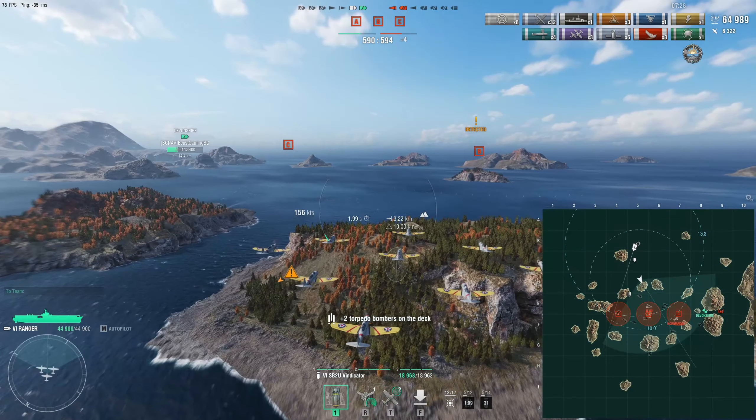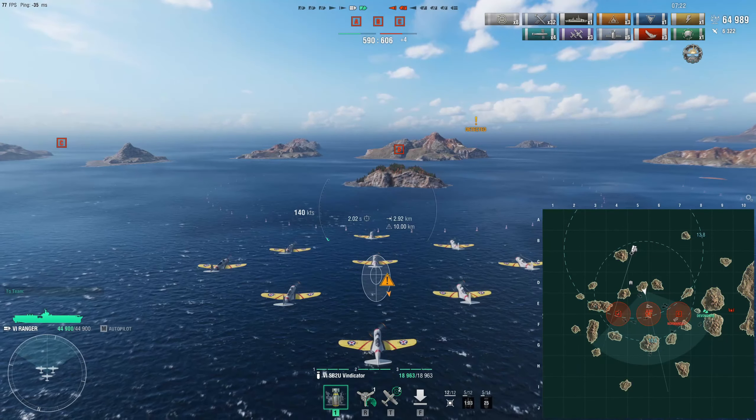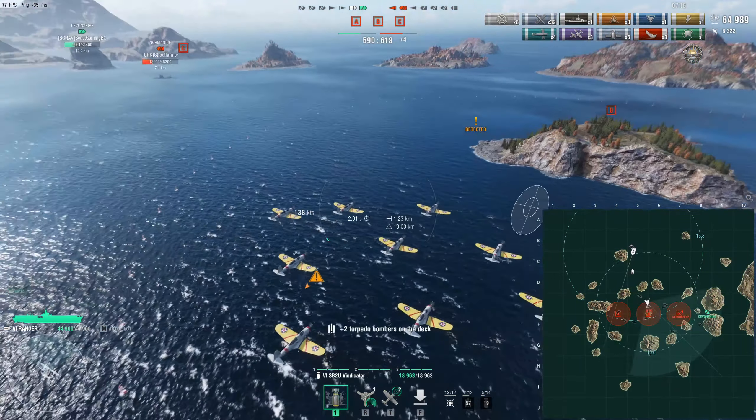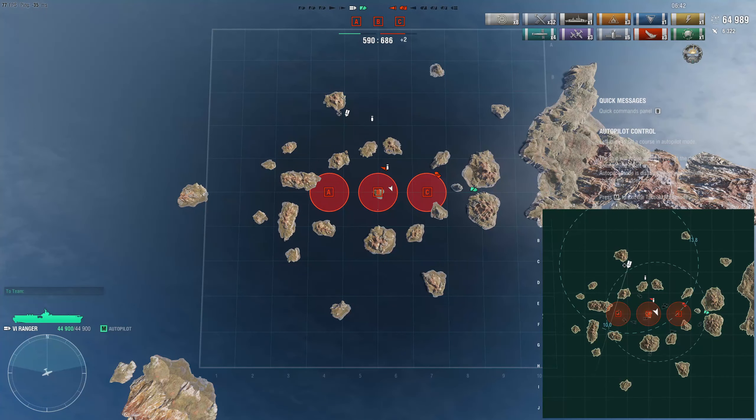Now it's two versus two — the enemy has one Normand and one submarine, while we have Devonshire hiding behind the islands and me closing in towards the A point. I don't know where the enemy submarine is, which is dangerous. Because I see the submarine is on the surface I try another run, but I completely miss. Maybe here having UK carriers with bomber squadrons dropping many HE bombs would be more efficient. Even at periscope depth if I could successfully land a bomb we'd get a hit, but he went too deep — most unfortunate.